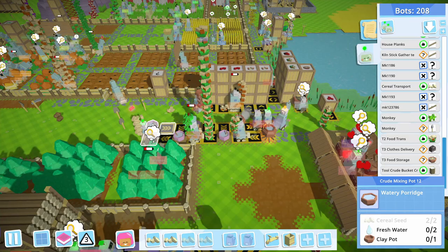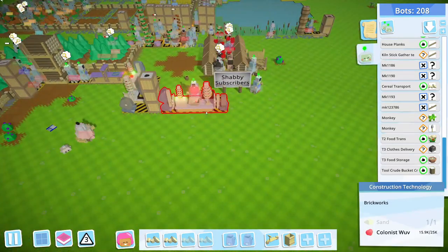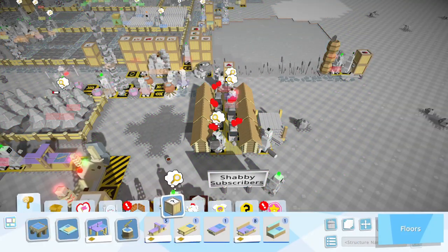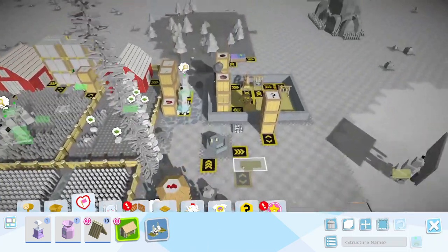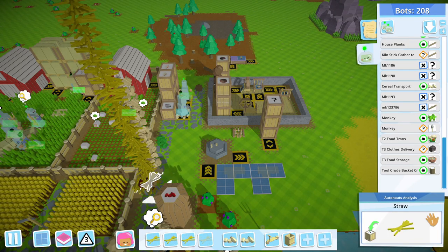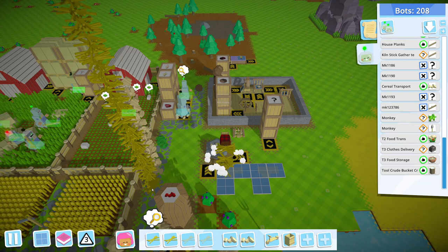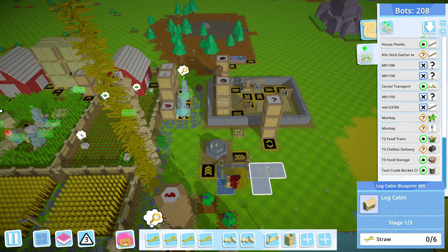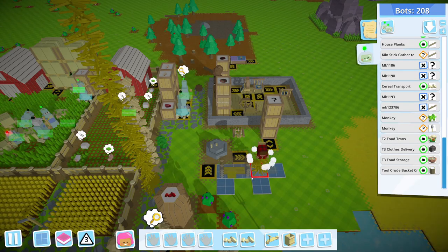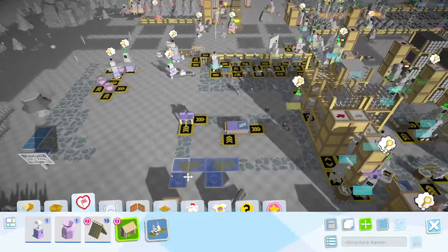I need bots to be bringing over fresh water as well. The fresh water is gonna kill me with this basic bucket — we've got a new one coming, but it's pretty slow. Maybe I should increase the amount of colonists we have over here. I don't have any huts though. Let's go over here real quick. If I just get these started, my bots will finish them.